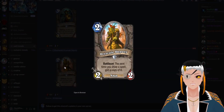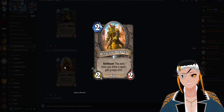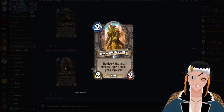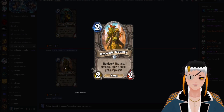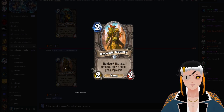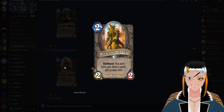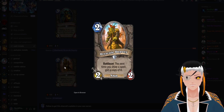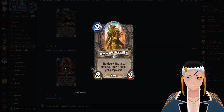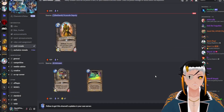Dry Skill Deputy is a two cost, two attack, two HP Naga with the battlecry: the next time you draw a spell, get a copy of it. Warrior is going to have a field day with this card — you can use it in a Warrior deck running basically one spell, and if you slam this down before you draw into Blackrock 'n' Roll, you'll get an additional copy. If you have the second copy of Dry Skill Deputy, you might as well get three copies of Blackrock 'n' Roll. I can't see a world where this doesn't see play.